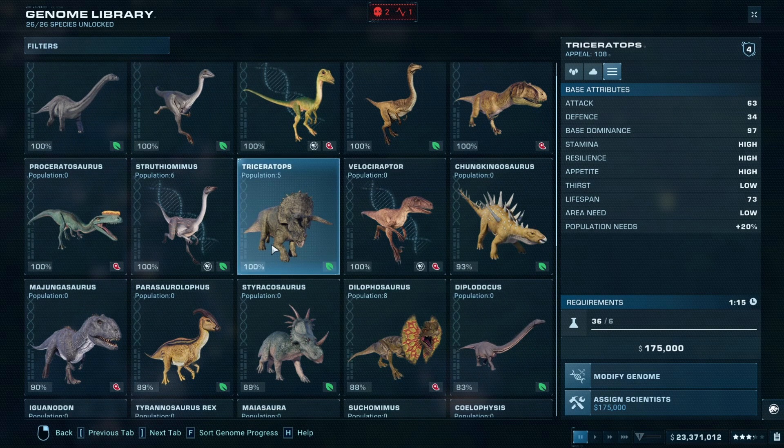Triceratops with an attack of 63, defense of 34, and an extremely high base dominance as well. Unfortunately for them, that aggression was mostly shown against each other in battles for Alpha, and I think that really slowed down their momentum. They also never really used herd defenses, which is kind of how we are always taught that they are able to survive — when they can stack up next to each other in a powerful stampede to fend off predators. It was always them getting picked off one at a time. The animosity within the herd really dropping the Triceratops' chances.